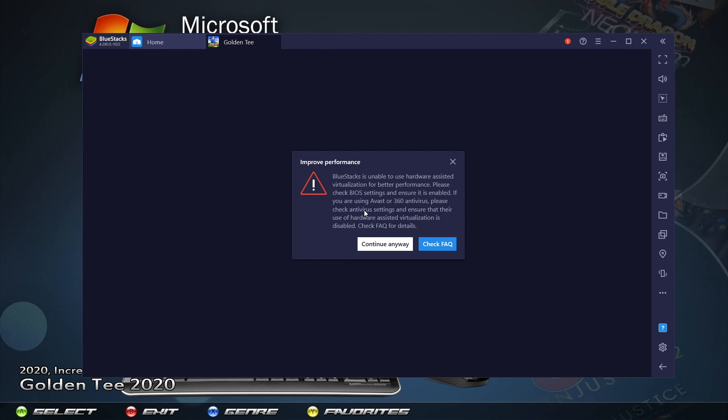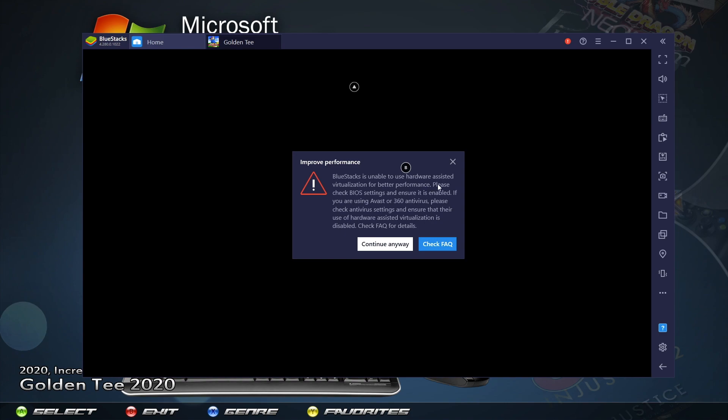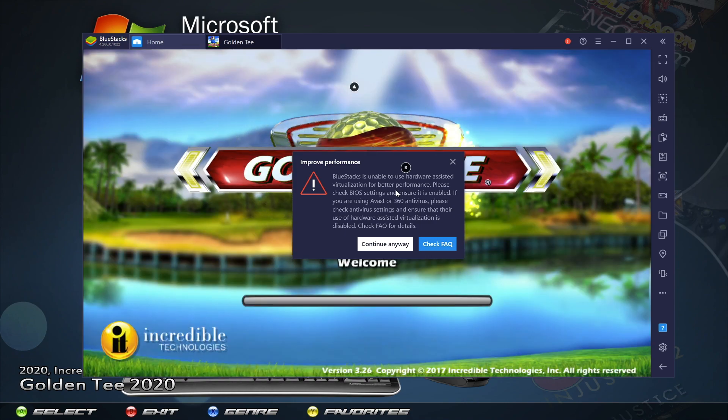So first things first, we see this error message that comes up. It's telling you that you should enable virtualization on your PC for better performance. Now that does give you better performance. This is not something that I usually enable because I have not ever needed it up until this point. This is something that most PCs, out of the box, will have disabled. The reason being some malicious code — viruses, etc. — could take advantage of this feature to cause harm to your computer.